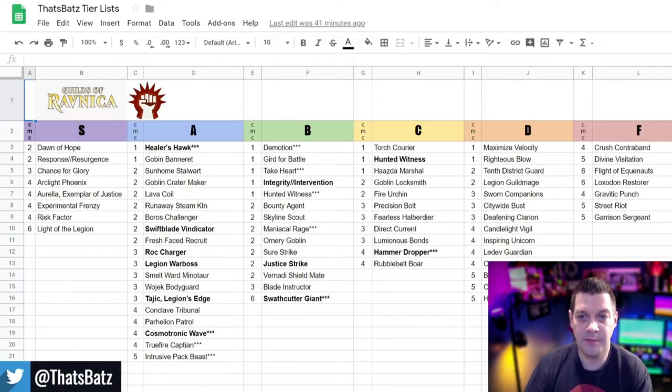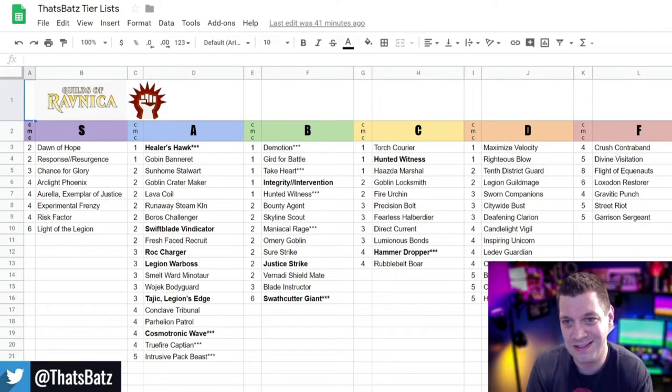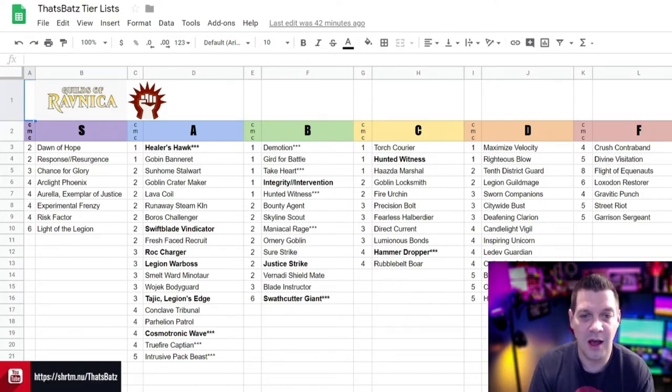I'm going to include a link to this tier list in the description below, so make sure you check that out. I want to highlight and talk about some of the specifics. We have an S class, A, B, C, D, and F. S class is outstanding — basically bombs that give you a good shot of winning the game if you can get them on the table. A class are exceptional cards that you want to draft as soon as you see them. B class are still very good cards that often make the difference between winning or losing. This is what makes Boros aggro so powerful — there are a lot of cards in these categories, so it's all about options and curve.